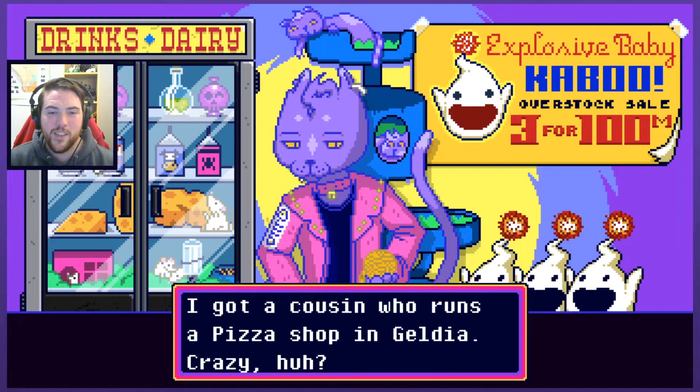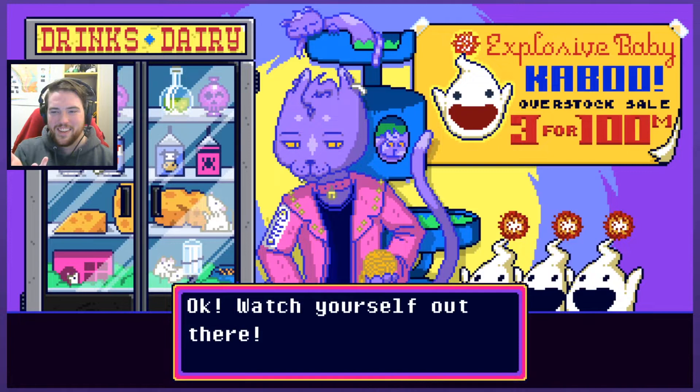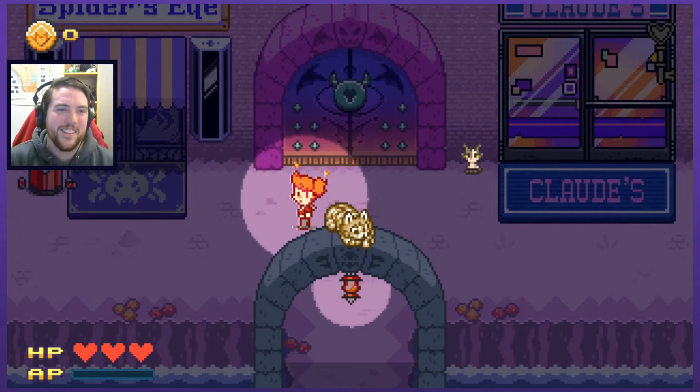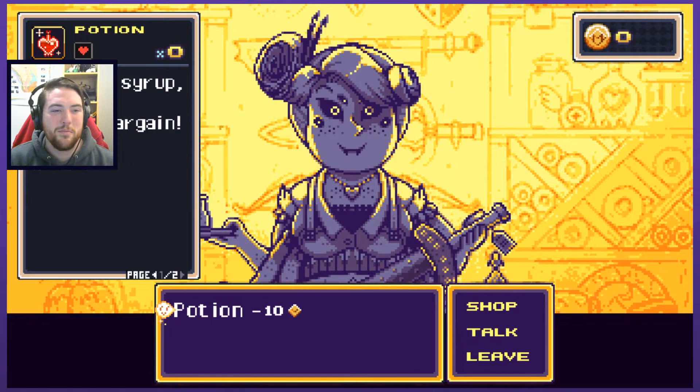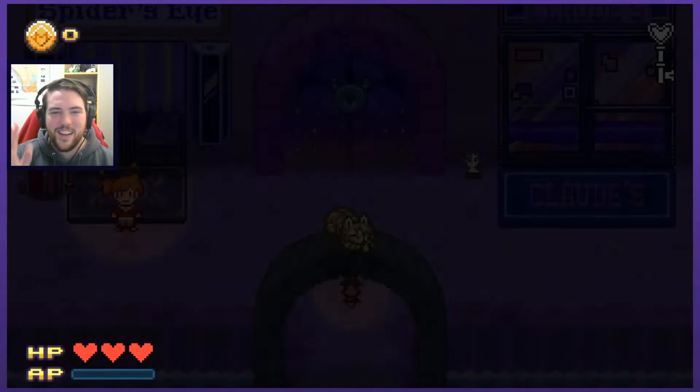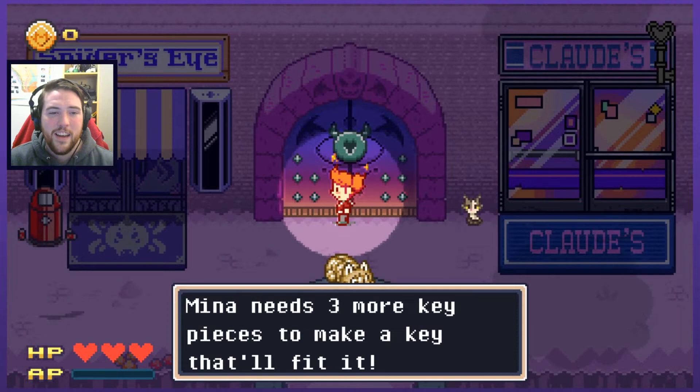I got a cousin who runs a pizza shop in Geldea. Crazy, huh? I look forward to meeting him. The cat's holding a ball of yarn — it's like his fidget yarn. If I was a cat, that's what I would want to constantly have on hand. She sells potions. It kind of tastes like the no-name brand cherry cola that your mom buys, with its flavor being similar to cough syrup — but hey, it's a bargain. So that's where maybe the connection to mom came in and we stuttered on our words.